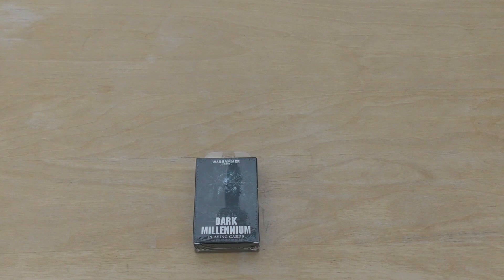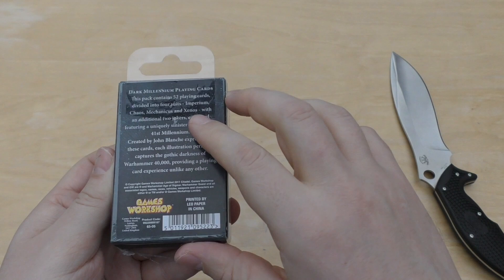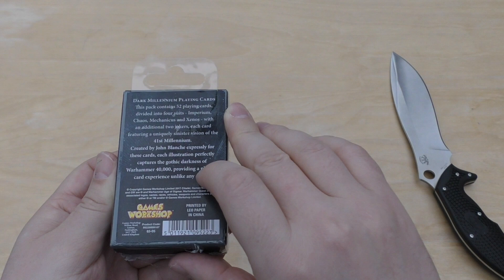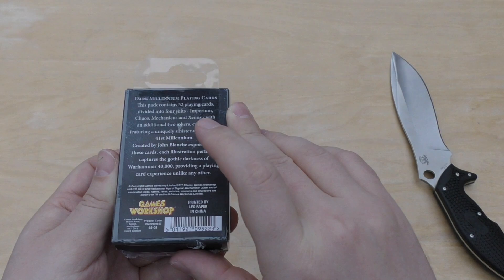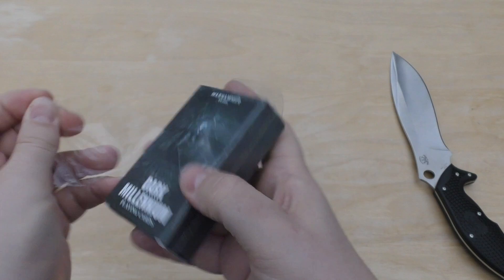Hello and welcome to my unboxing and first look at the Dark Millennium Playing Cards. This pack of cards will cost you £8. They say they are printed in China, 52 playing cards — Chaos, Mechanicus and Xenos — with an additional two jokers. They feature a uniquely sinister vision of the 41st millennium created by John Blanche, and each illustration perfectly captures the gothic darkness of Warhammer 40,000, providing a playing card experience unlike any other.